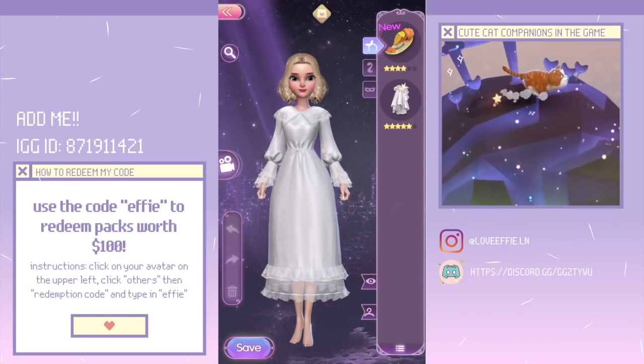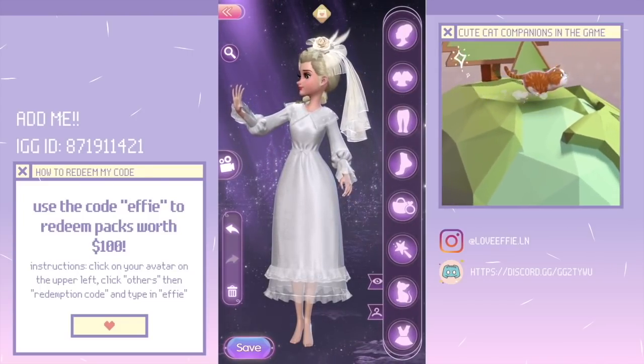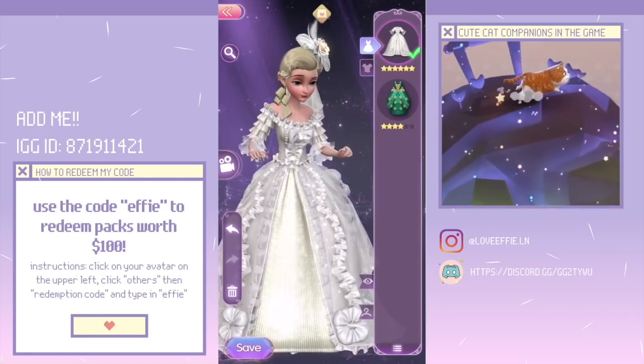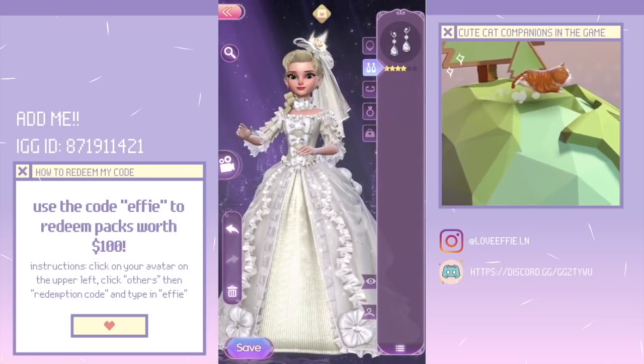If you have already pre-registered for the game, you're eligible for the bridal set. To redeem this, within three working days after the event ends, log into the game, check the pre-registration milestone event page, and tap 'Redeem All' to claim the reward.